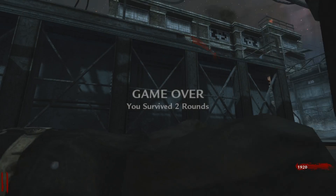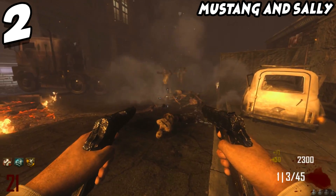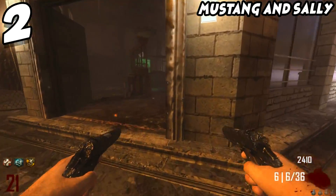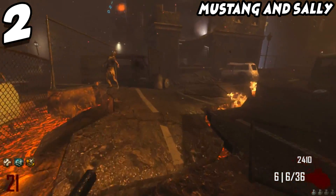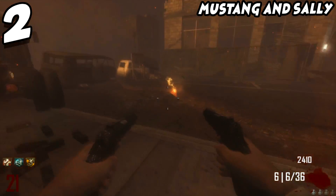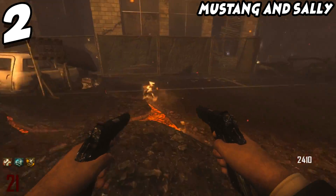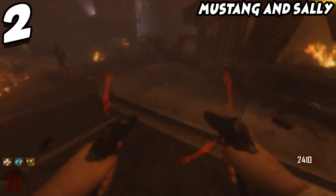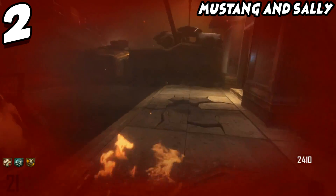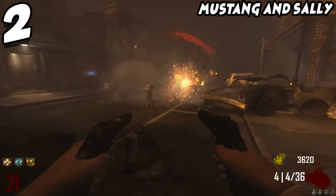Coming in at number 2, I have the Mustang and Sally's. I could put all explosive weapons here, but so many people on Twitter specifically said Mustang and Sally's. In World at War it was just a single pistol, but in BO1 on Kino and Five — and of course Ascension — you had the Sally's without PhD Flopper, so using them on those maps would often get you killed. People didn't really use the Sally's heavily until Ascension, when DLC maps had PhD.